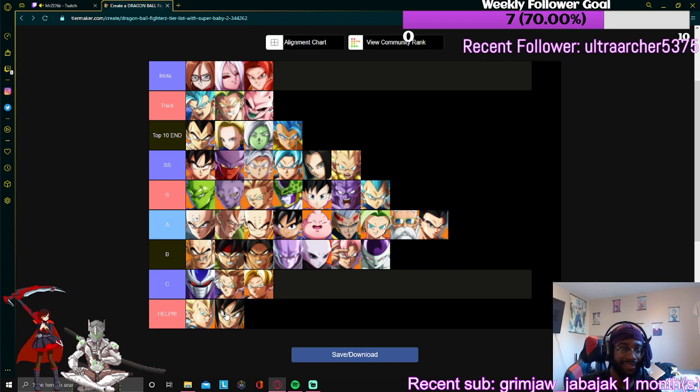How could they help some of these low-tier characters? Trunks needs a low light first of all — they need to give Trunks a low light. Goku needs a low light, and Yamcha needs a low light. All three of them need low lights.